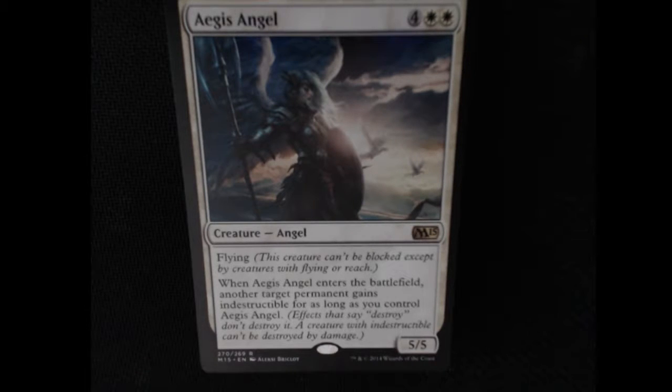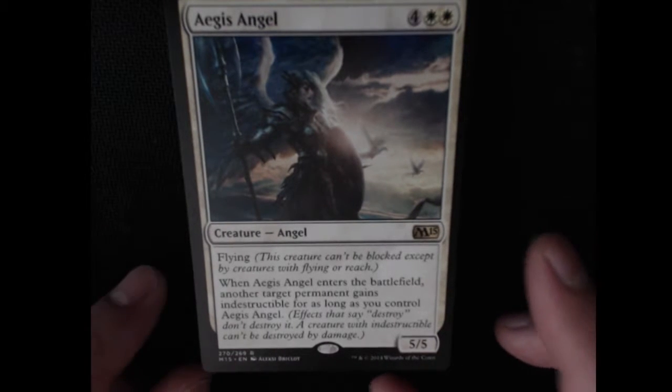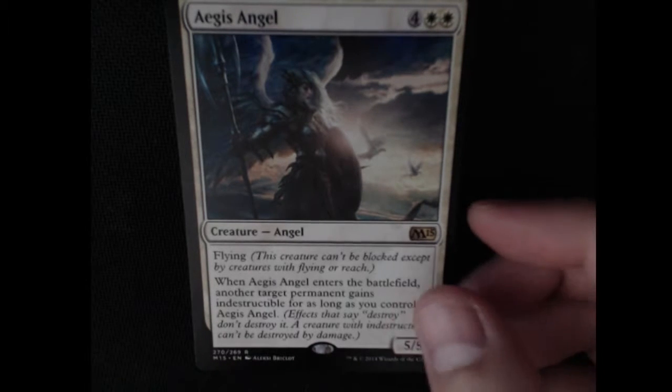So I never know how to say this word — is it Aegis or Aegis? Anyways we have a rare angel here with flying. When it enters the battlefield another target permanent gains indestructible for as long as you control the angel. That's pretty cool. It's a 5/5 so it's pretty beefy. That's pretty awesome.